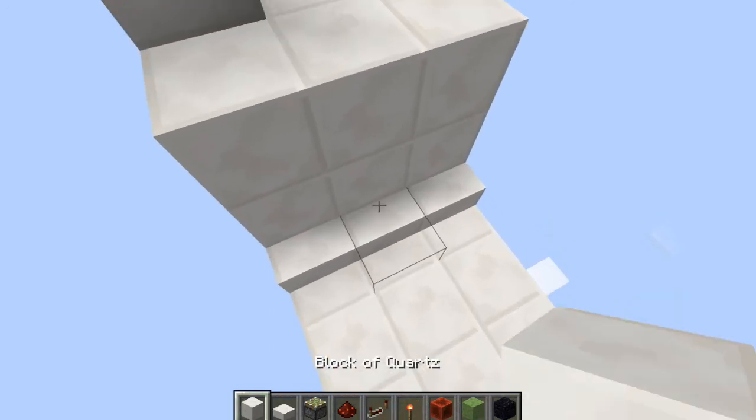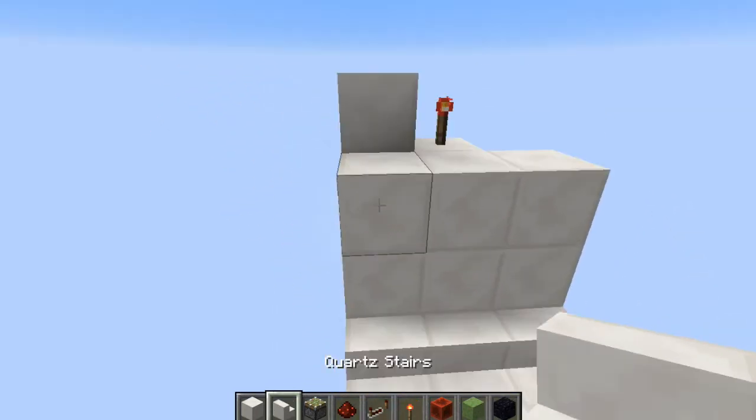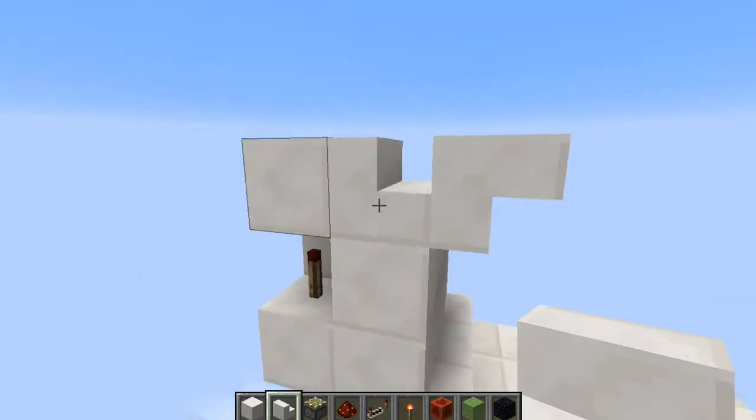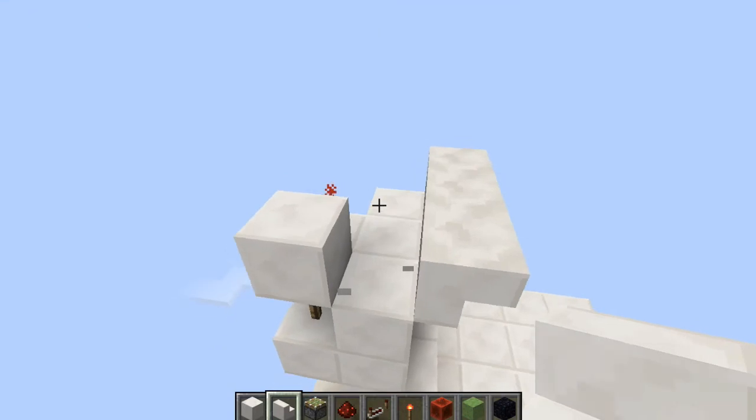Now I'm just going to copy the stair pattern on this side right like so and just tear that one out.